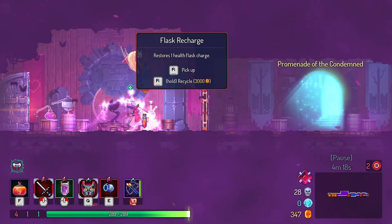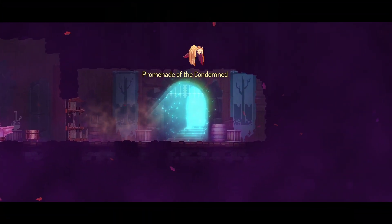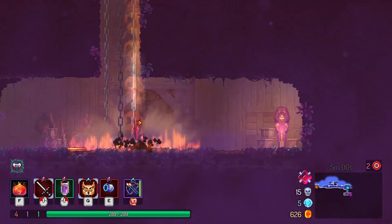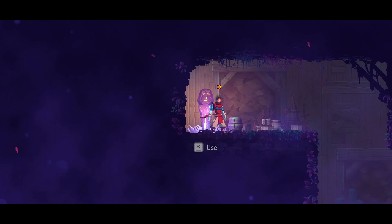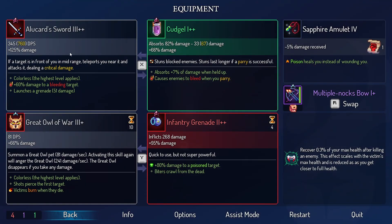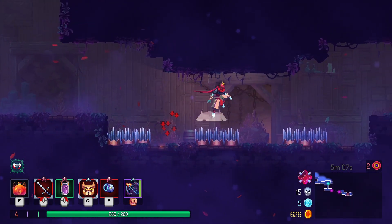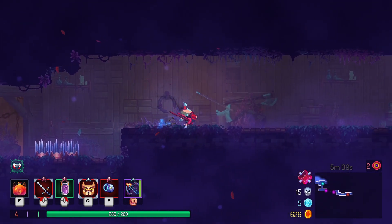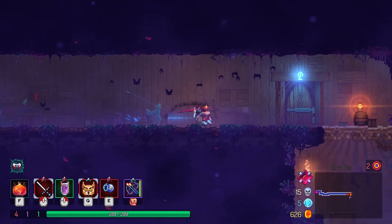Here we go — our first flask recharge. From what I can see with Alucard sword, the weapon has a long range, so the whole teleport thing doesn't happen that often. That's kind of cool, but at the same time it's also a little sad because then I can't deal as many crits. But the ability is still pretty cool.